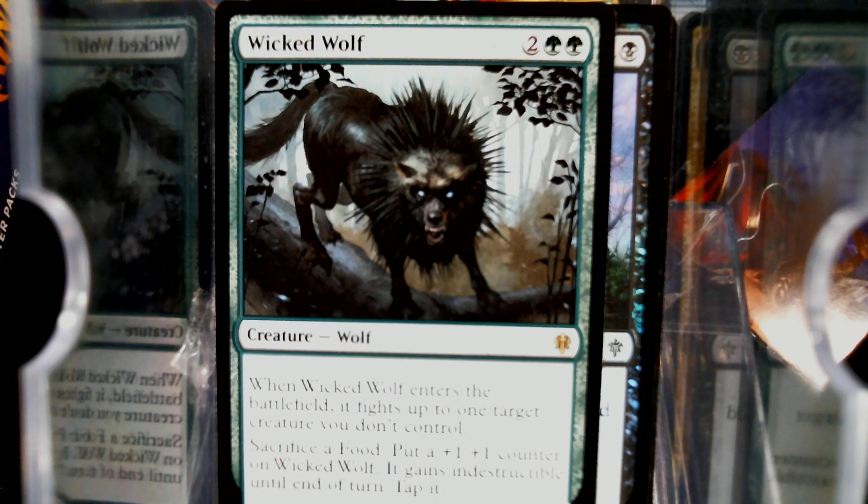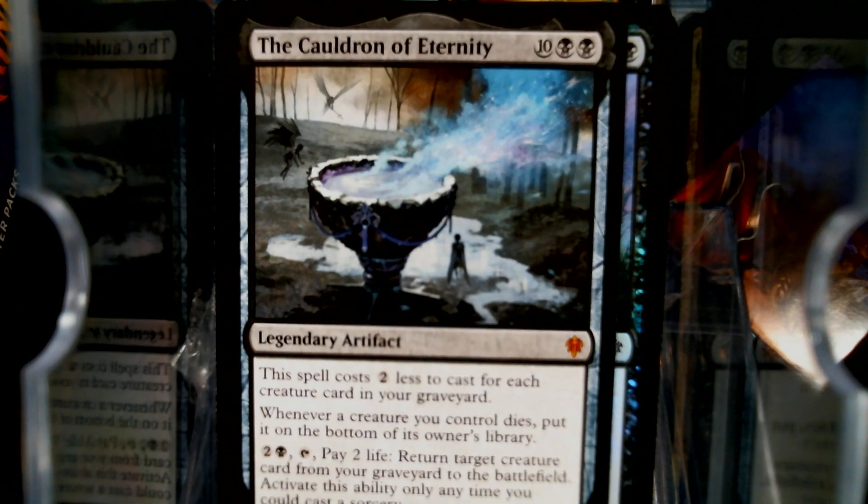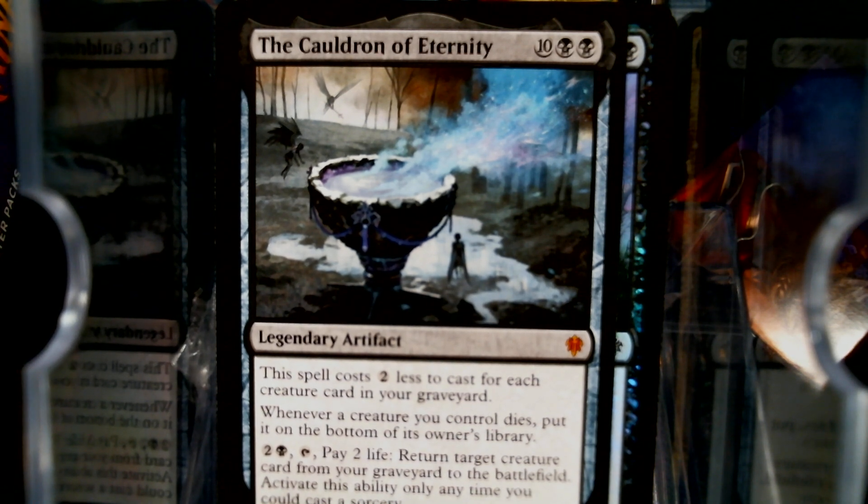I kind of want to build not Werewolf Tribal — just wolves. It seems like a very me thing to do. We got our black cauldron, which I have super plans for. The red, the white, and the black one — all three I have plans for. I bet you can't guess what that is.